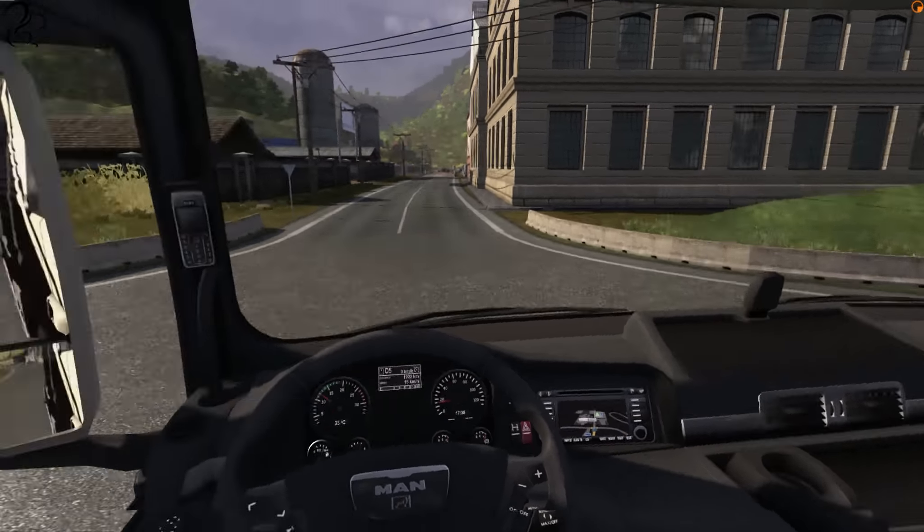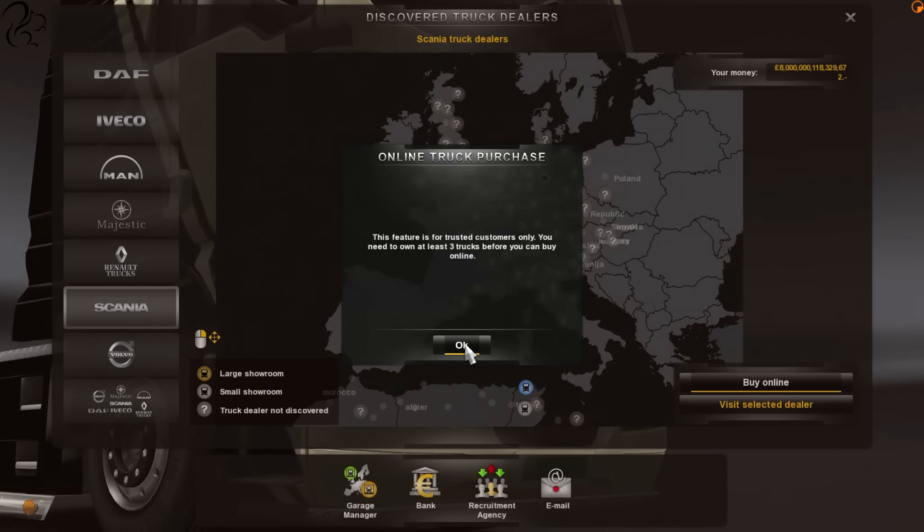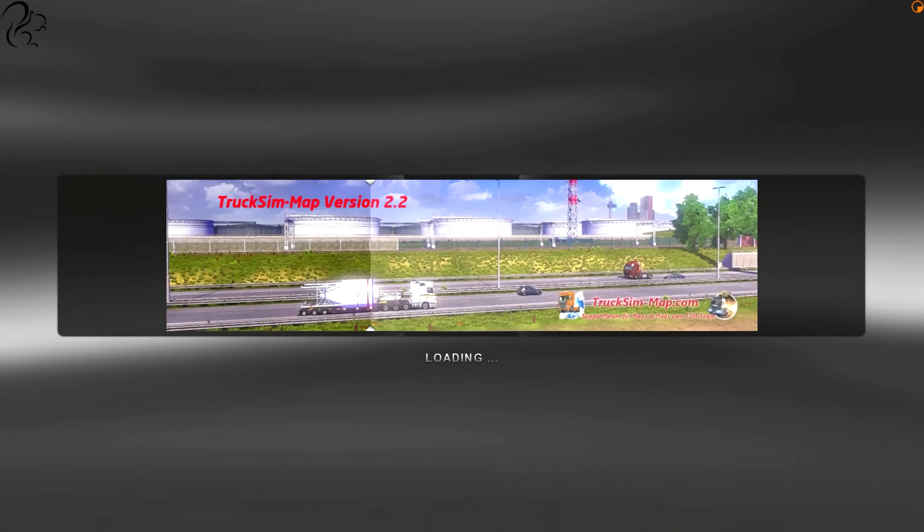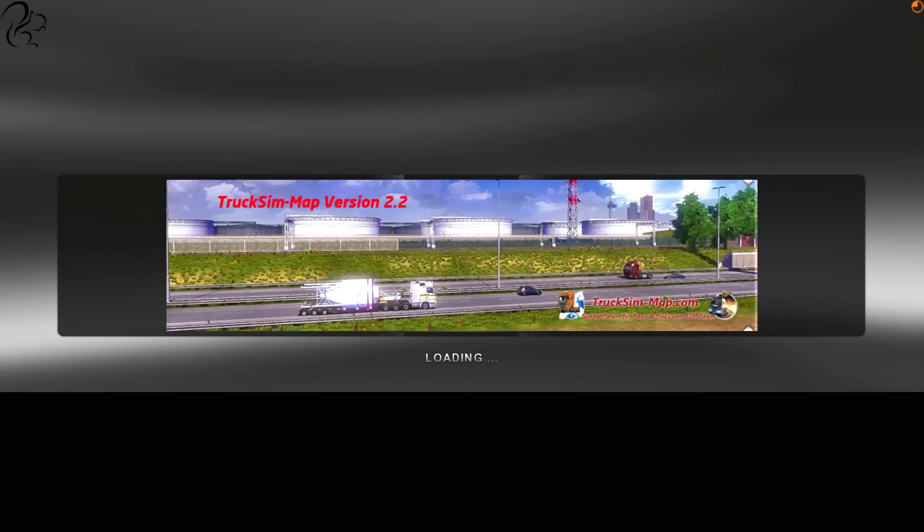I want to buy a new truck, so what I was thinking was I would buy one online. However, in order to buy a new truck online, I have to have at least three other trucks in my company portfolio. I've noticed there is a garage down here, so I'm going to buy this, which will allow me to transfer back into here having bought a truck. Because you can buy a truck, send it to this garage, swap it, and then transfer down here. Let's buy a new home.